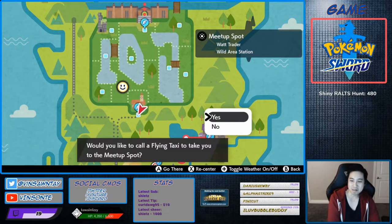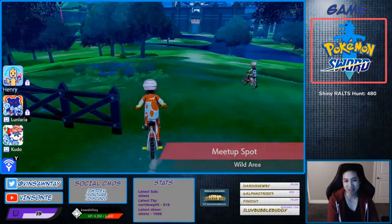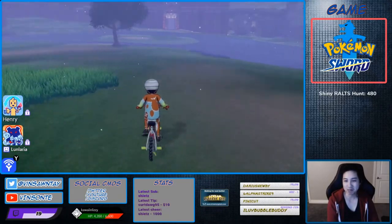Hidden ability for Hitmontop, Hitmonchan, and Hitmonlee. You will fly to the beginning area. It's in den one and only one den. You want Hitmontop because the Hitmonchan and Hitmonlee that spawn there don't have hidden abilities.